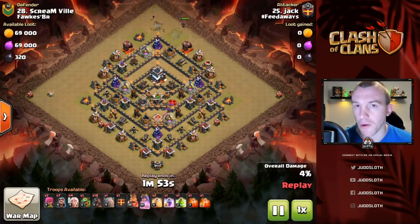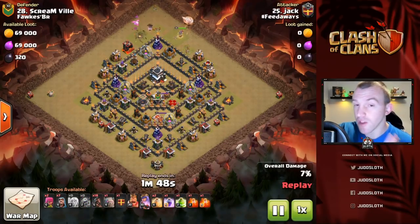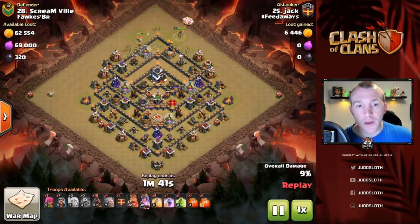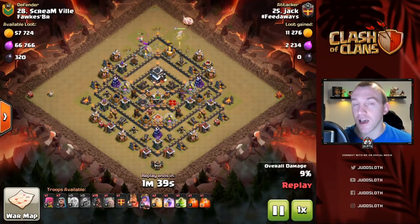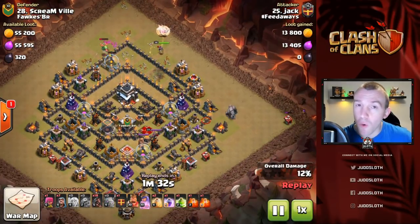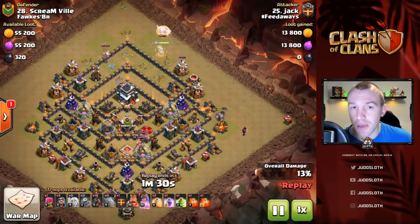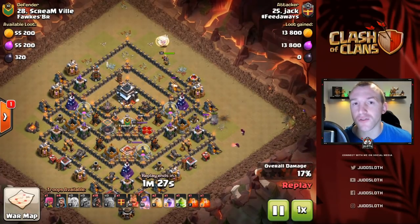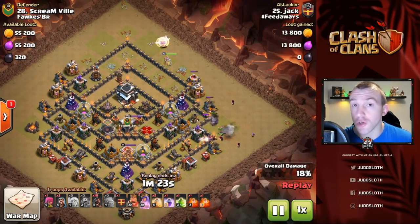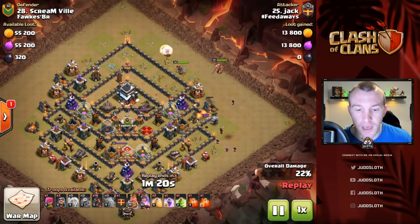Moving on to the next one — talking about hog riders, this is the next strategy I would recommend knowing. These three strategies are definitely the top three Town Hall 9 strategies in the game by far. All of these attacks are by Feedaways, and if you're interested in joining Feedaways or any of the clans in the UK War Alliance, join my Discord — the link is in the description. You can also just join my community for chat and help about the game.